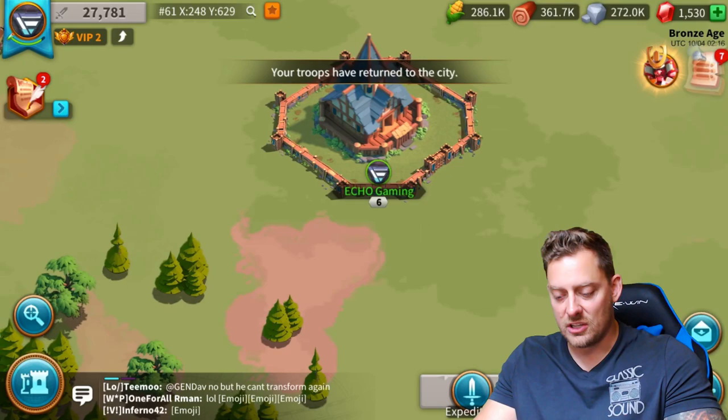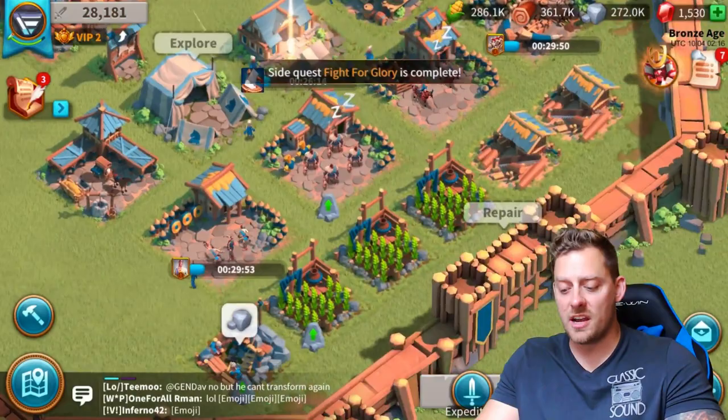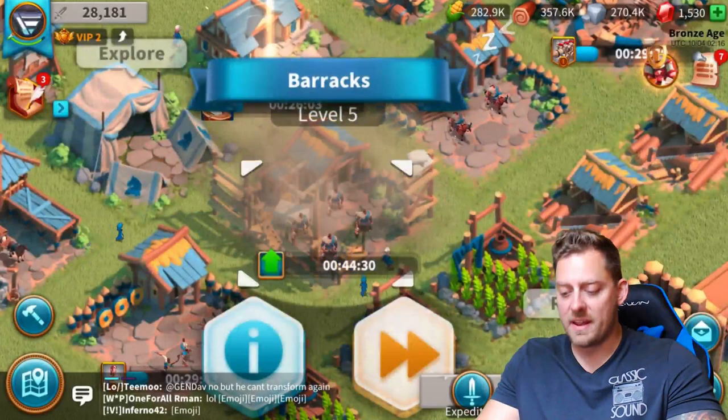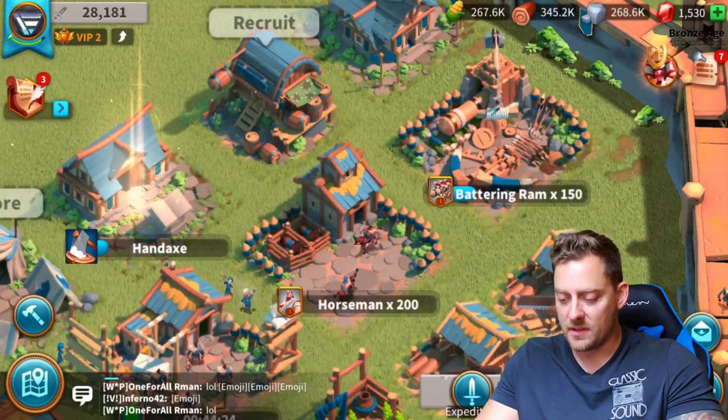We have these troops ready to go, so because they are done, I'm going to get more going. Let's upgrade this barrack so that I can get higher level troops. It's going to take 44 minutes, so that'll go as it goes and then we'll be good. The ram is still being trained up. The explorers are back, recruits are back.